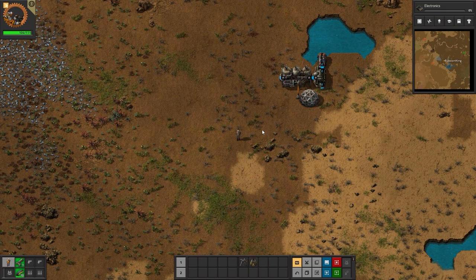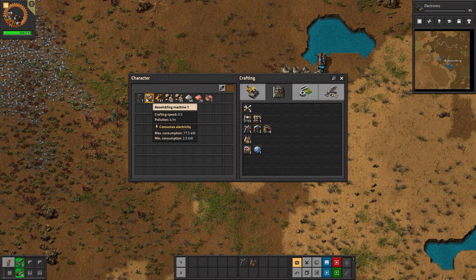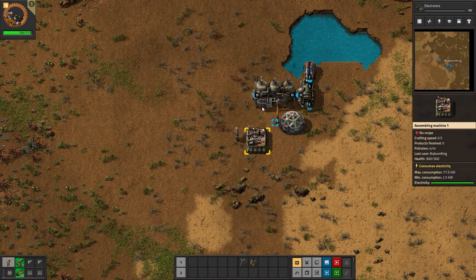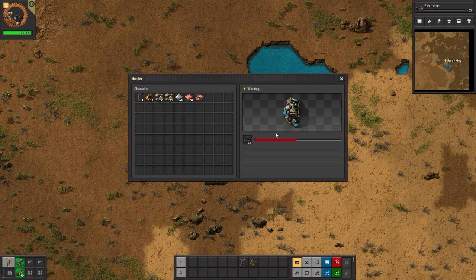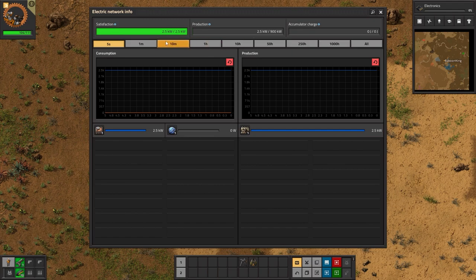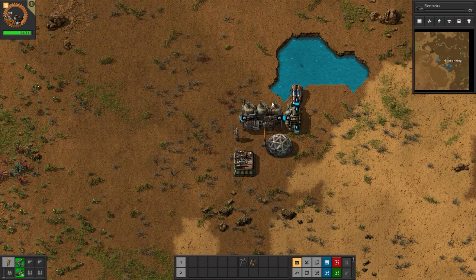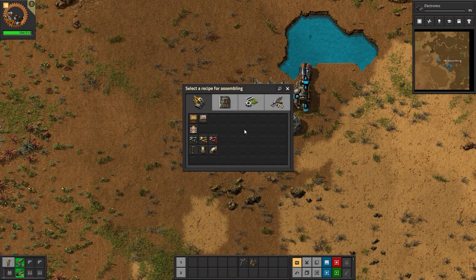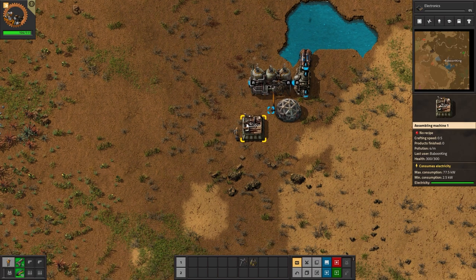We're at 104 out of 111 manual crafts, which is fine. Let's place this down - the machine has started working. It will eat a lot of coal at first then stop. Over in the electrical network info, satisfaction is 100% and nothing is using the electricity on this network yet.